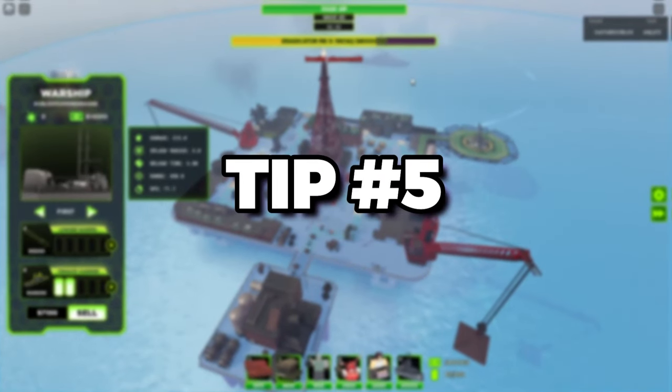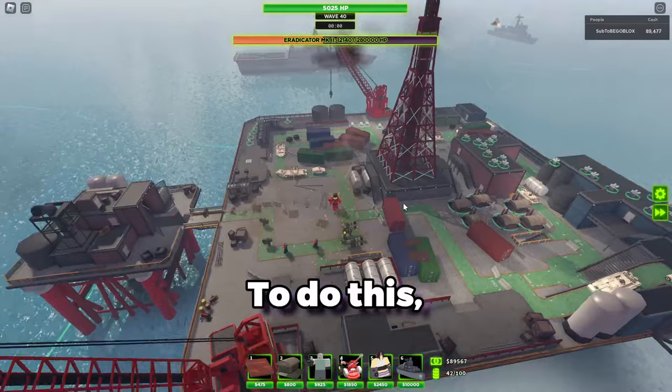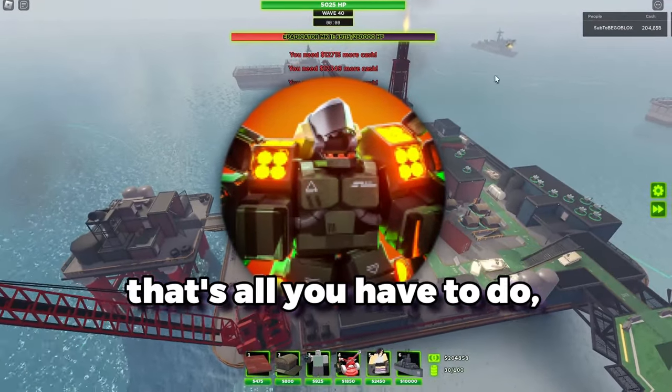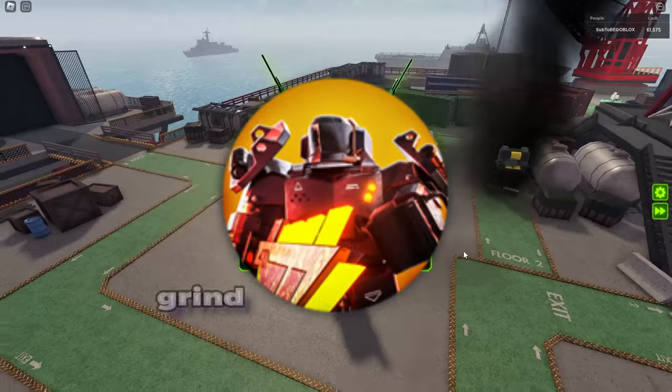And finally, tip number five: get the towers that you need. Now that you know what to do with your towers, all that's left is to actually get them. To do this, find a good expert mode strategy and grind that. Expert mode is currently the best grinding mode. If you're unable to do expert mode, you could grind elite, and if you can't do elite, grind intermediate.